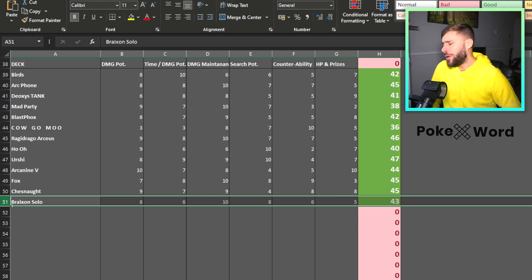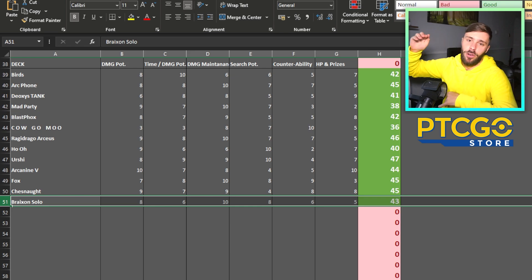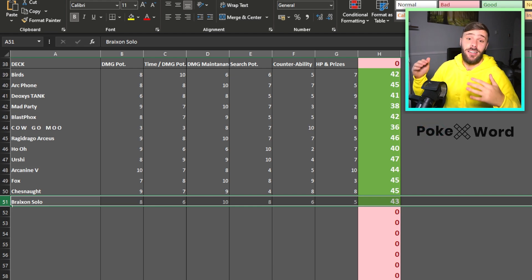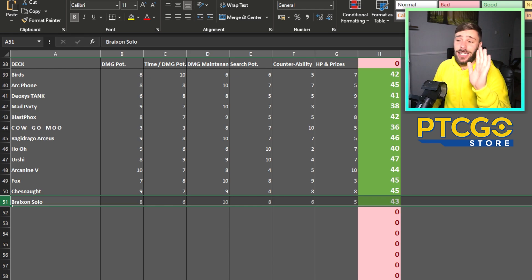To quickly note about the deck rating system — when Inteleon rotates, the system takes into account the format. So as soon as Inteleon rotates, the best engine in that format would go up to a 10. So let's say Cinccino becomes the best engine — just hypothetically — it would go from an 8 here to a 10 because it is the best engine at that point. So it can change depending on the format — it is format specific. Search potential rating is an 8.